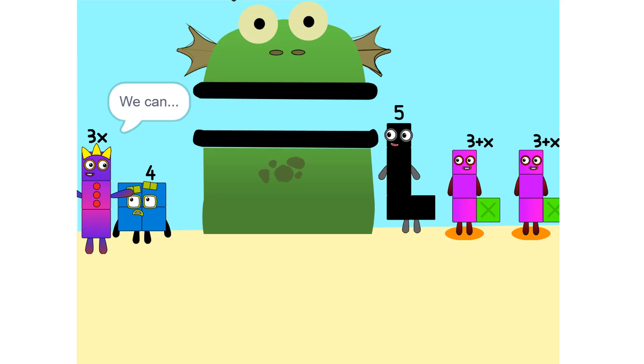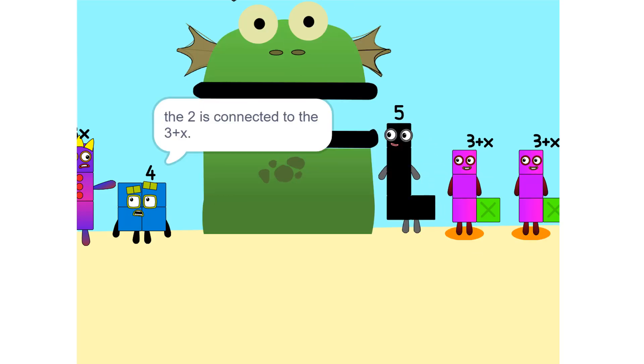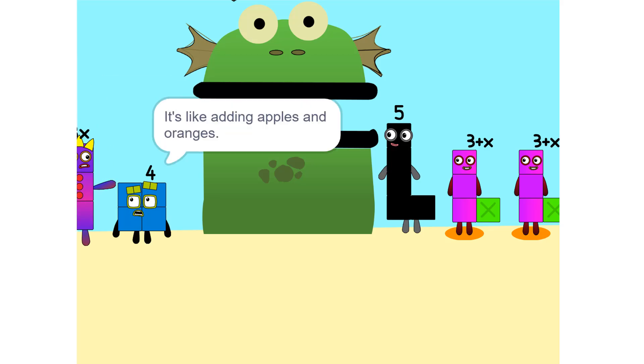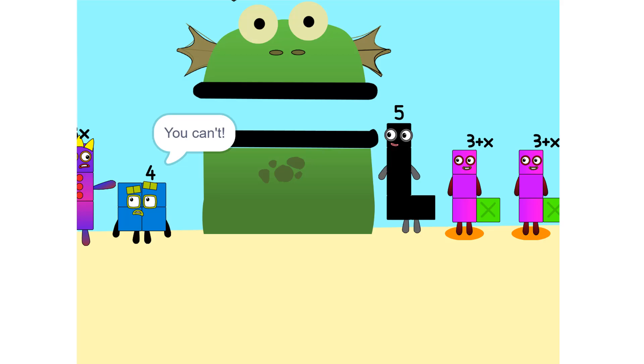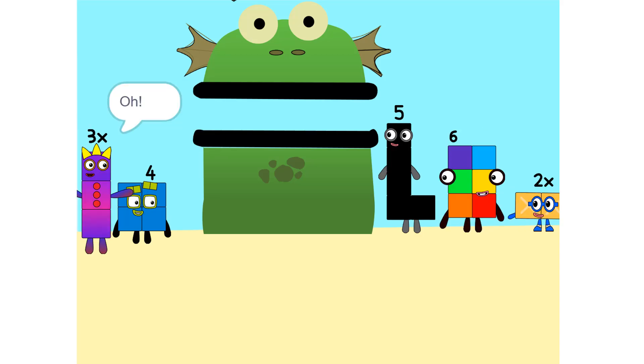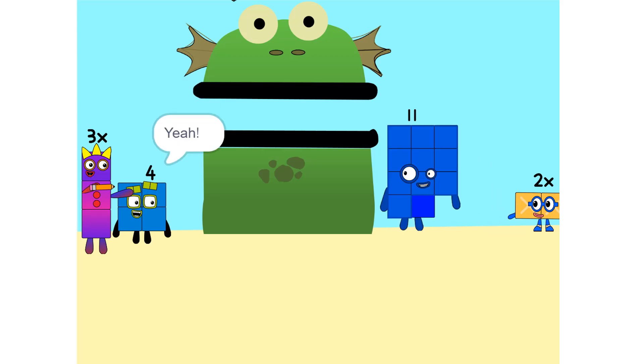I see something. We can add these. Why did that happen? Because the 2 is connected to the 3 plus X. So it's like adding apples and oranges — you can't. So what do we do? See the 2 times (3 plus X) — that's the same as 2 times 3 plus 2 times X, which is 6 plus 2X. And 5 plus 6 is 11.